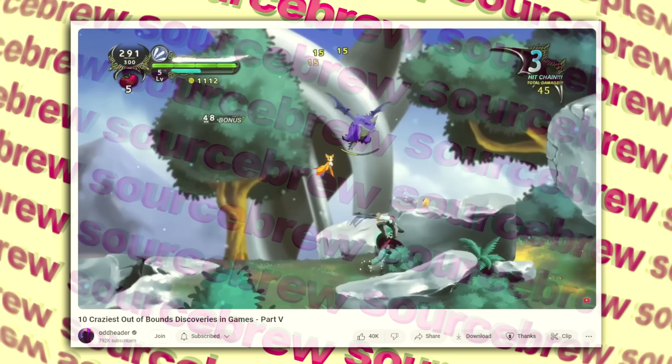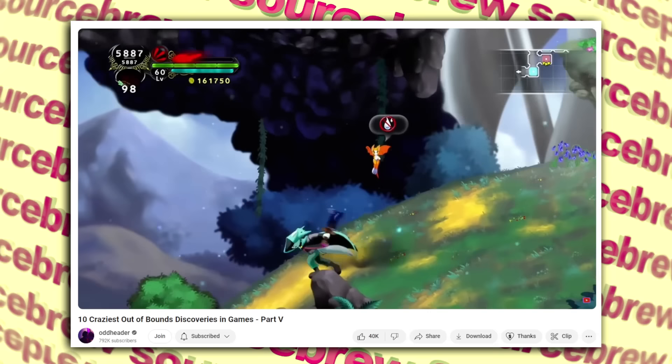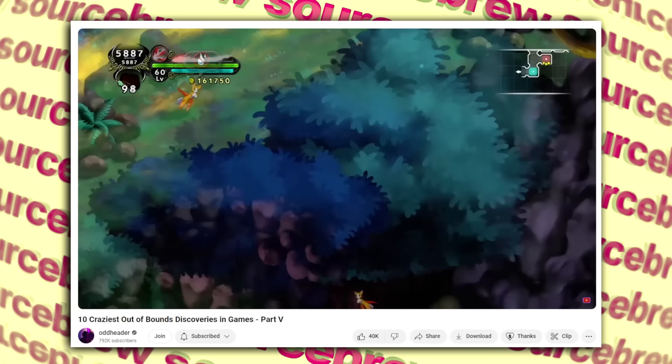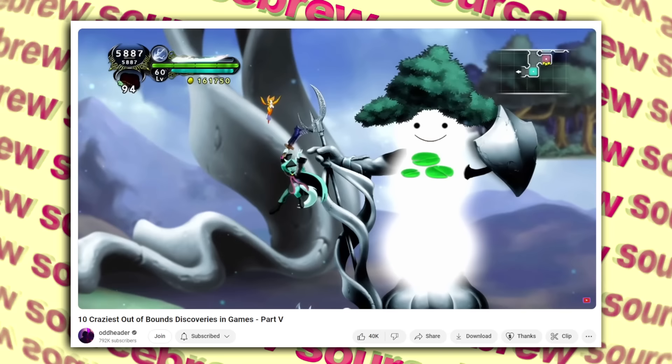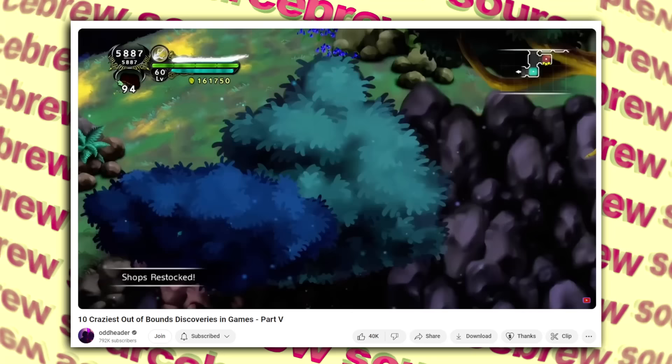White Statue — Dust: An Elysian Tail. This strange out-of-bounds discovery can be observed in chapter 4: if you clip through the environment and dash to the right, you may catch a glimpse of a white translucent statue with a smiley face, lily pads on its chest, one hand holding a shield and another with a staff, and tree leaves for a hat or hair. What it's supposed to be is unclear — probably just a developer calling card.